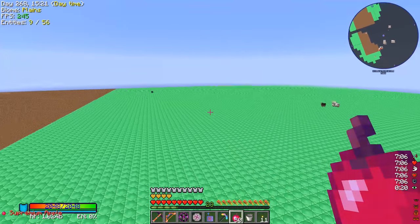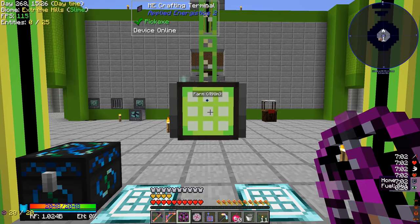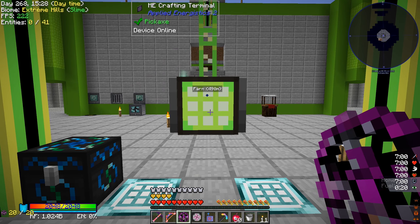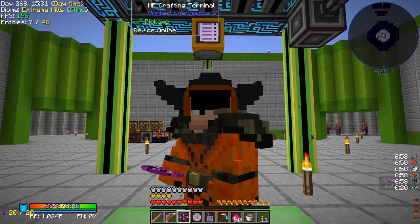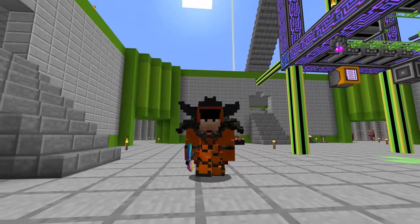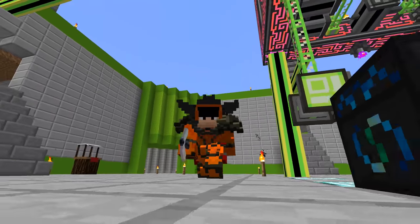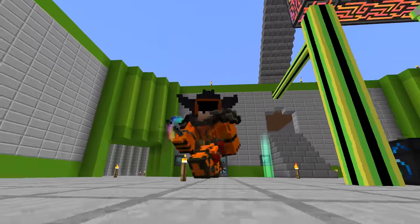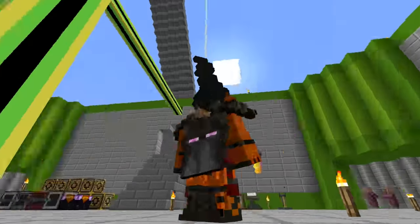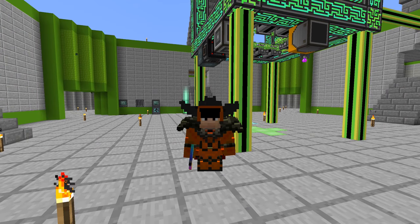Anyway guys, I think we're going to go ahead and wrap the episode up here for today. Let's just do this - we got ourselves a world breaker, that's super awesome. We're going to go fight ourselves a chaos guardian. We're going to get a whole lot of chaos shards and we'll be able to progress even further in this mod pack. Super cool. But anyway, that's it for today. Thank you guys for watching. Remember to leave a like on the episode if you liked it and we'll see you next time. Thanks for watching guys, bye bye.